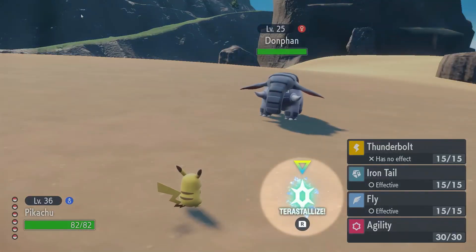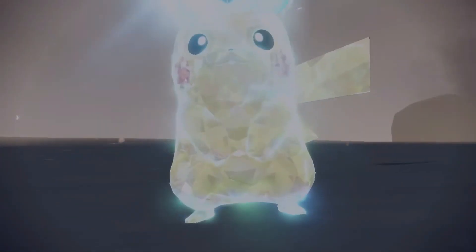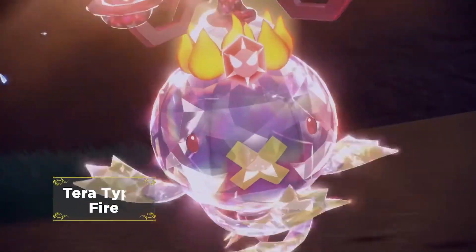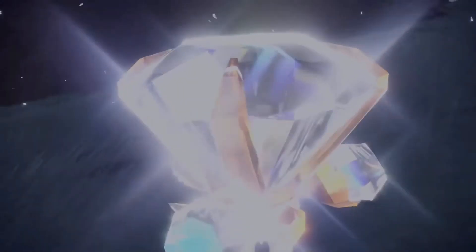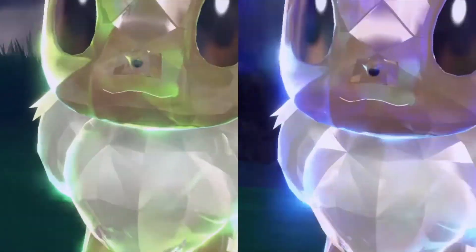According to the Pokémon website, the Terastal phenomenon is found only in the Paldea region. It makes Pokémon shine and glimmer like gems. When a Pokémon Terastallizes, a Tera Jewel appears above the Pokémon's head like a crown, and the Pokémon's body glistens like a cut gemstone.